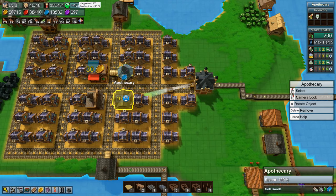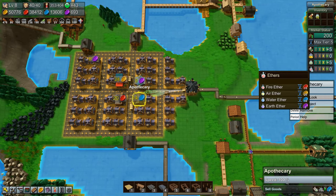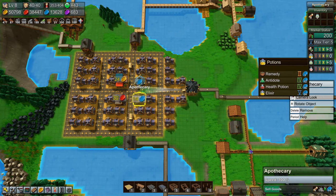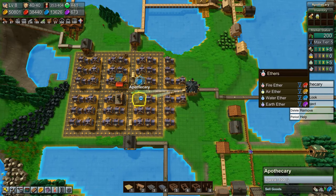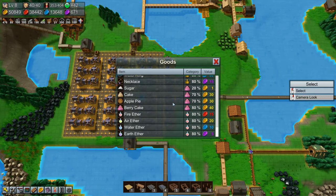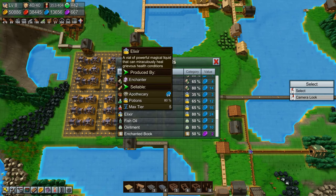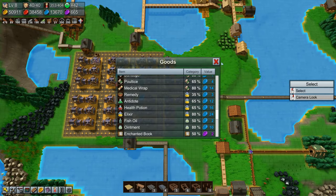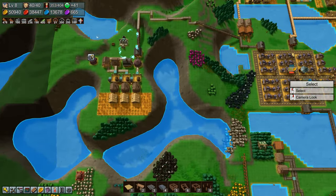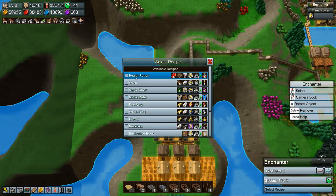We're up to 42 happiness now — we need that to go up. We also need to sell ethers and potions. What do we need to make elixir? It's made in the enchanter. We did build an enchanter somewhere, but we can't actually make that yet so we're not going to worry about it.